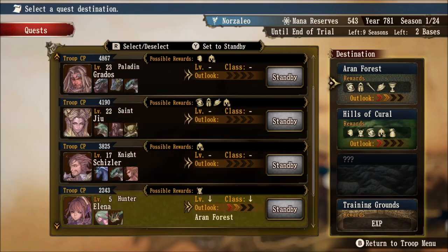This means his level has perfect affiliation with the Outlook ranks and his class has no affiliation with this particular location. Looking at Elena, if she goes to Arran Forest she has two Outlook ranks. However, as opposed to Grados, her level does not show a star — it shows a down arrow. Because she is below level 10, this means she is less effective at questing, but it is still benefiting the Outlook rank because her class is also benefiting the Outlook rank of this particular location.